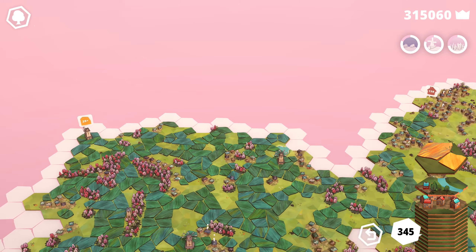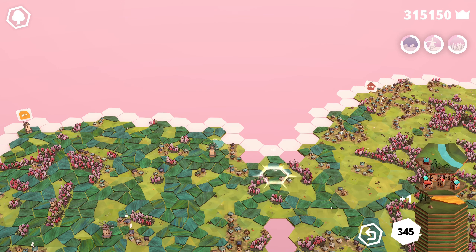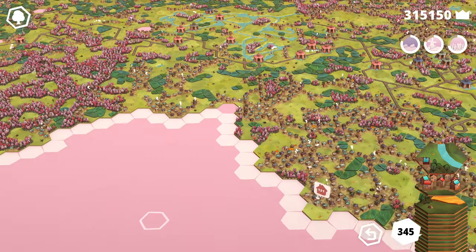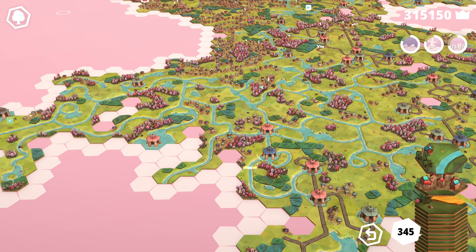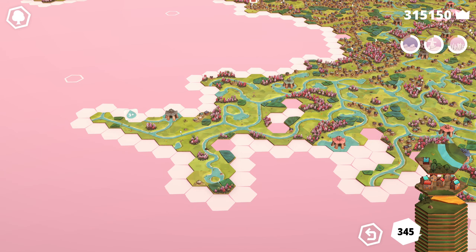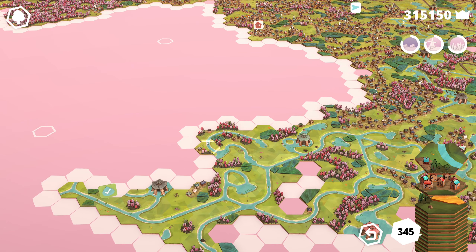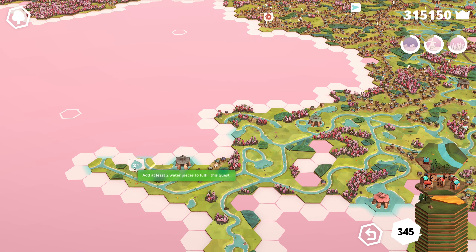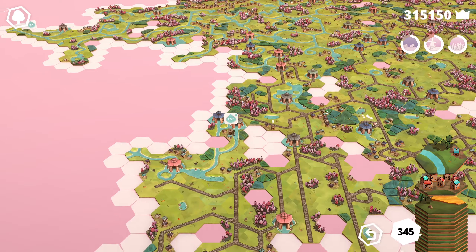Maybe up here? Sure, I saw some. Yeah, we have one here at least. Go ahead and grab that one — the first perfect tile of the episode. And you do not go down there. Not even close. Oh, that would actually complete a mission! I had forgotten we were so close, but we will not do that.